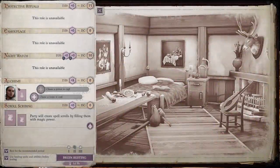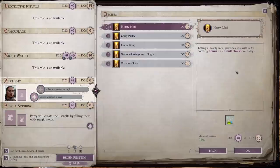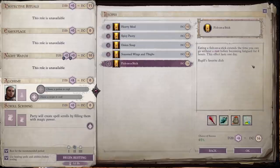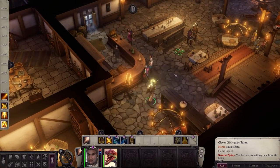Seelah already has a high enough Knowledge World skill to be able to cook for you. If you go in here, you have something that'll improve your skill checks, give you additional speed, increase your saving throws, give you temporary hit points, or make it so that it takes more time for you to become fatigued. Any one of those things might be useful, so why not take advantage? Especially when it comes to cooking, all of this can be replaced.